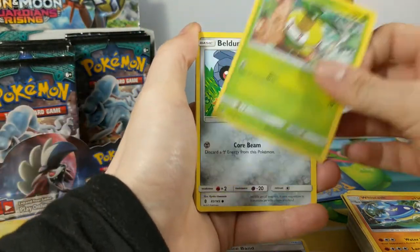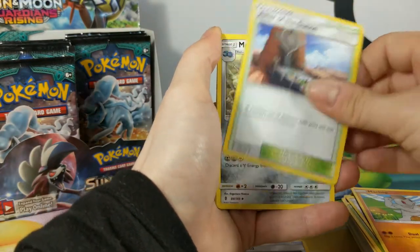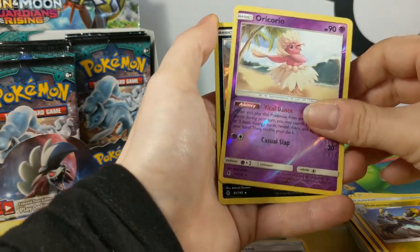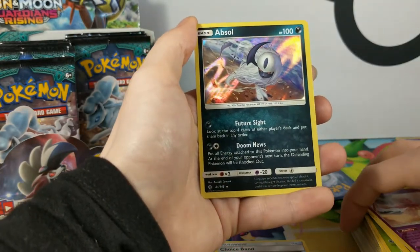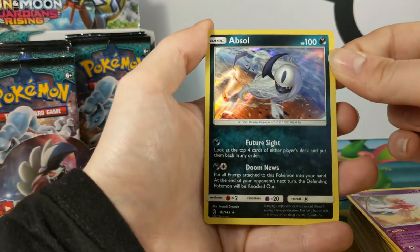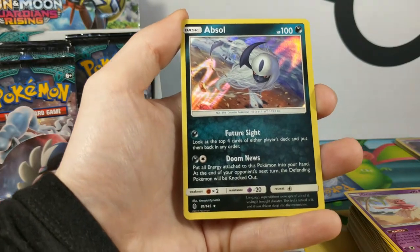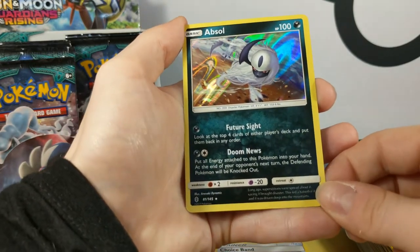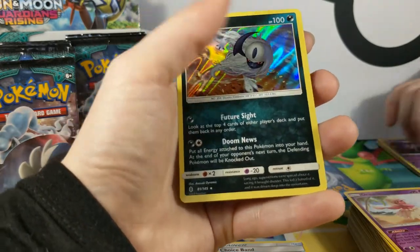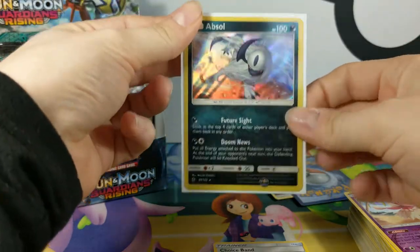We have Pizzle, Felden, another Vulpix, Slowpoke, Machop, Altar of the Sun, Matang, Hecamo. Oricorio is the Reverse Rare. And we have Absol! I like this one — look at the top wall card to read the player's deck and put them back in any order. And Doom News: put all energy attached to this Pokémon into your hand; at the end of your opponent's next turn, the defending Pokémon will be knocked out. Nicely done, Absol.